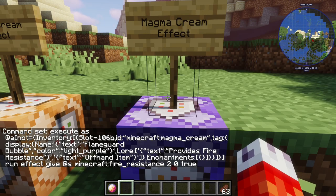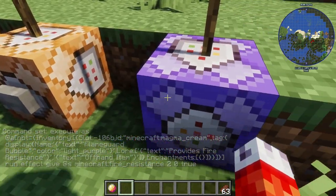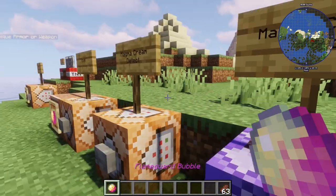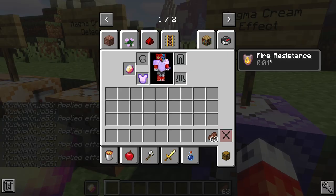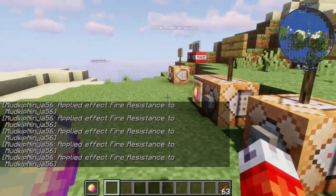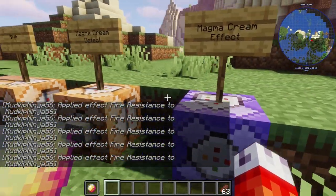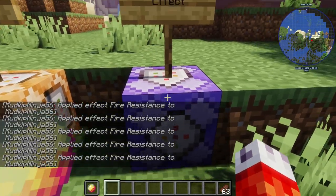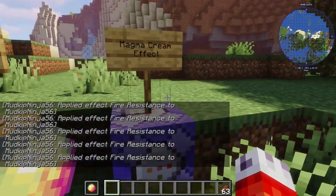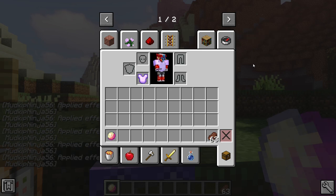Now for the moment of truth. We already know we can detect this specific magma cream in our offhand — can we also make sure the player has fire resistance for as long as they hold it? I have it in my normal hand and I don't have any effects. But if I press F, the chat is thoroughly spammed. If I hit inventory though, sure enough, we have fire resistance. This is a quick note — when you are messing around with stuff like this, it's probably a good idea to turn the command block output gamerule to false, so you're not constantly spammed with these chats from repeating command blocks.